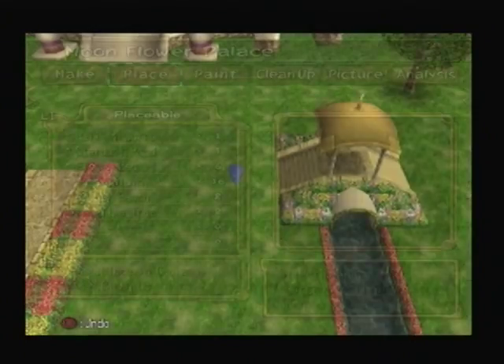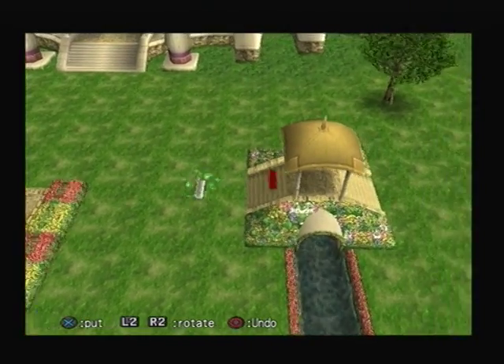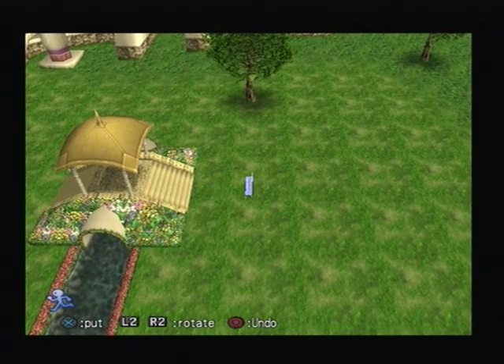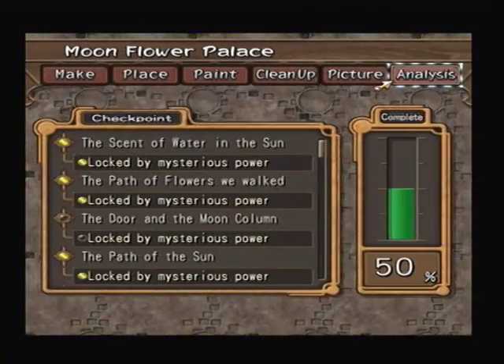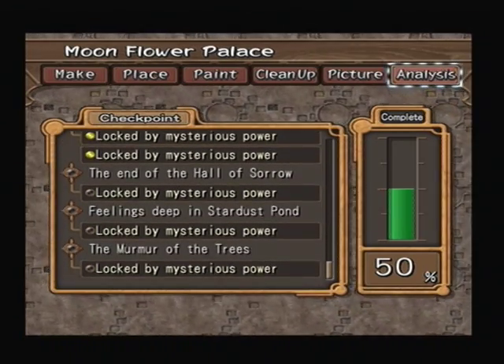And then we also here need some Silver Benches that are going to face inwards. So we'll put one over there and we'll put the other over here. And that's now 50%, with you sitting by the stairs now being completed.